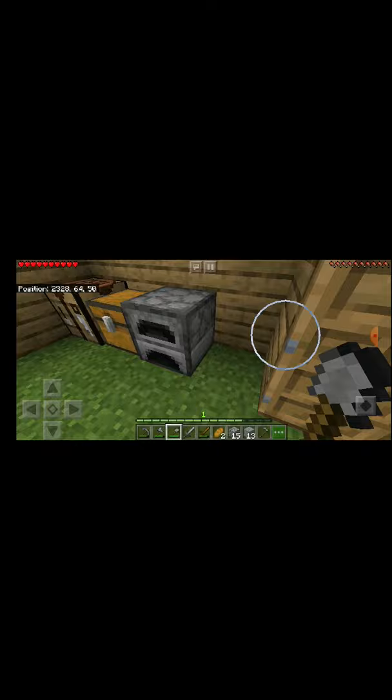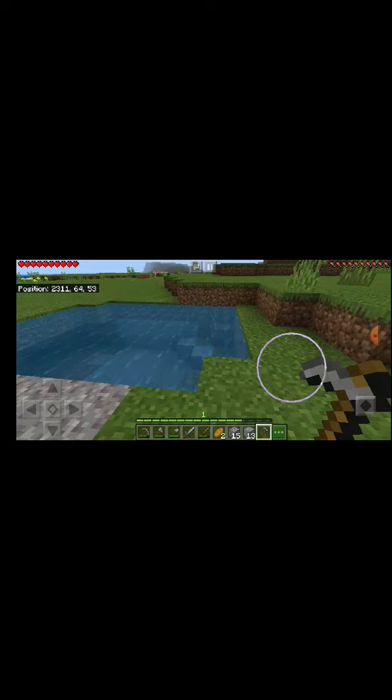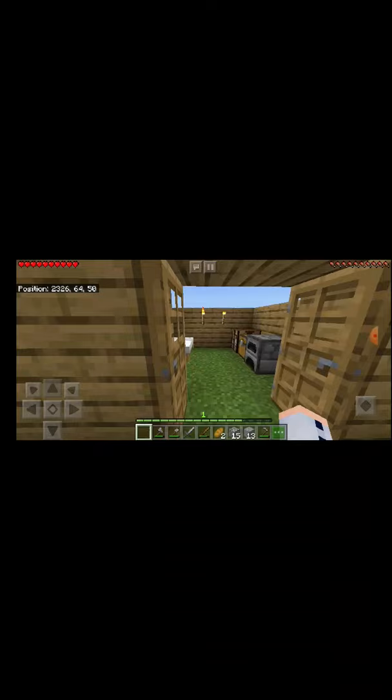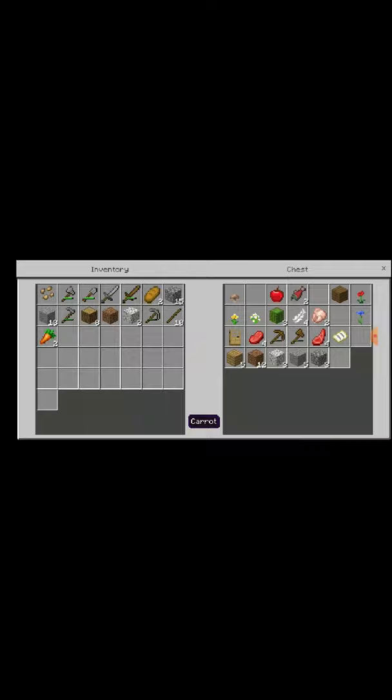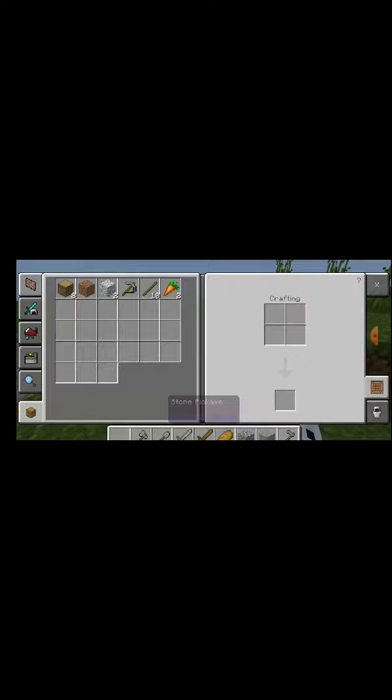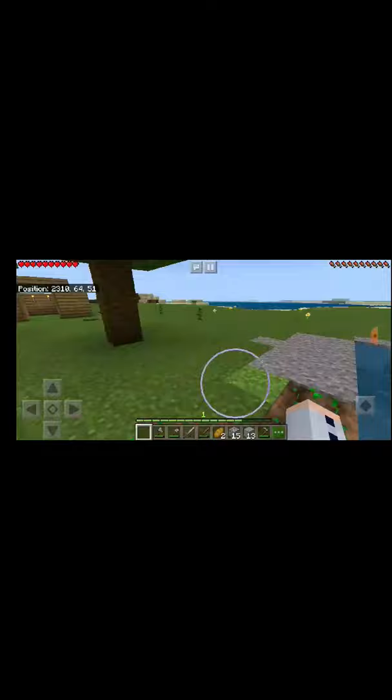So now I'm just going to come over here by this water pit and leave the ground. I'm going to plant these seeds on these blocks of dirt. I'm going to grab beetroot and carrots — I think that's all the seeds that I have. So I'm just going to plant the beetroot seeds real quick, and then I'll plant the two carrots. So that's my little farm.